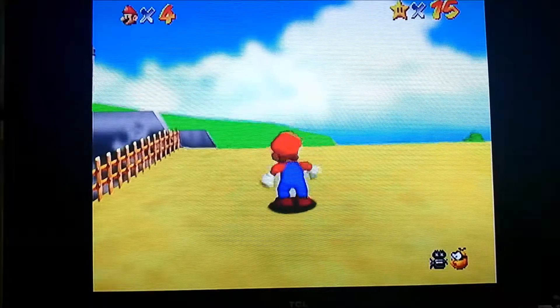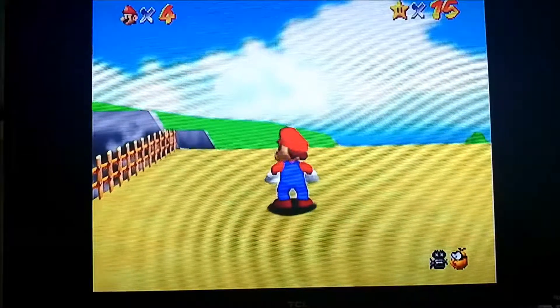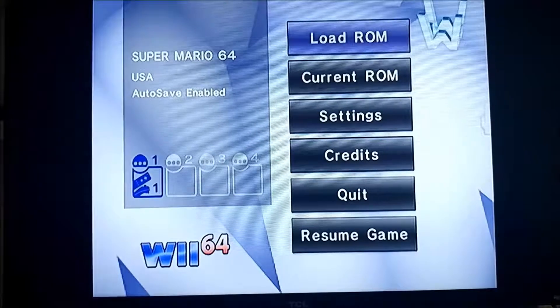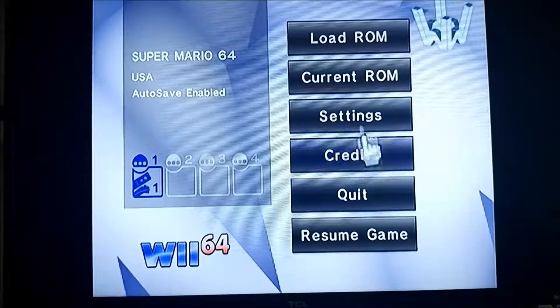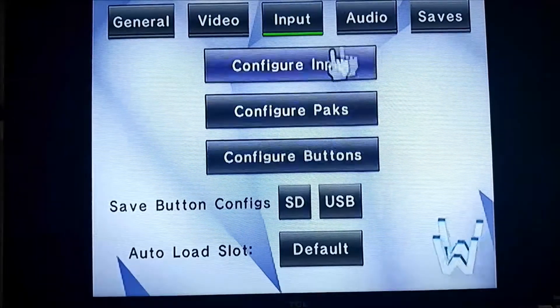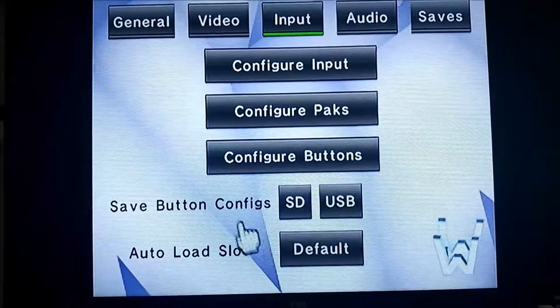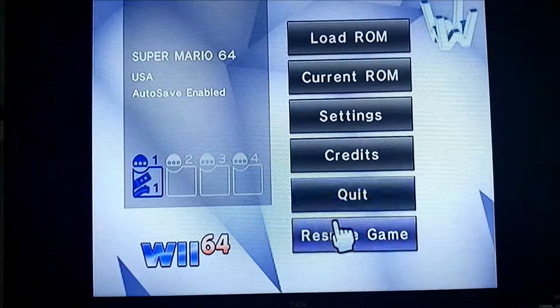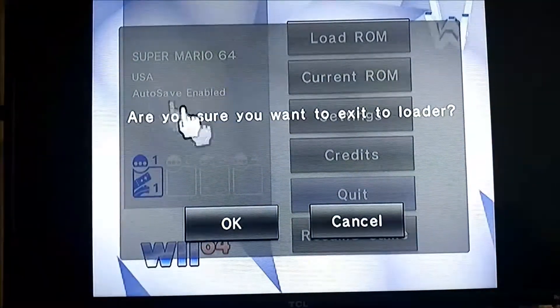To get out it might be plus and minus, or maybe one and two and plus. You can totally mess with all the buttons — go to settings and fix all the buttons. I don't think it saves though when you exit out of the system — I'm fairly certain it does not.